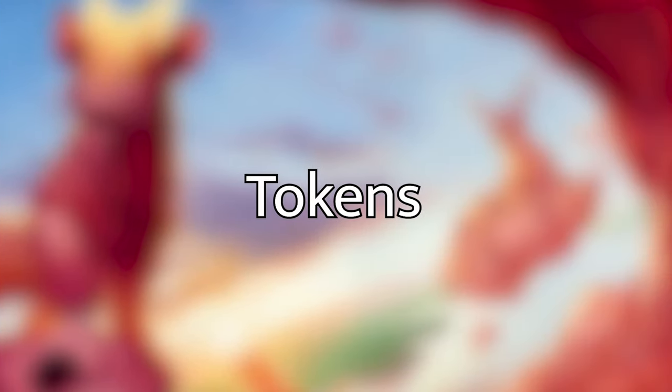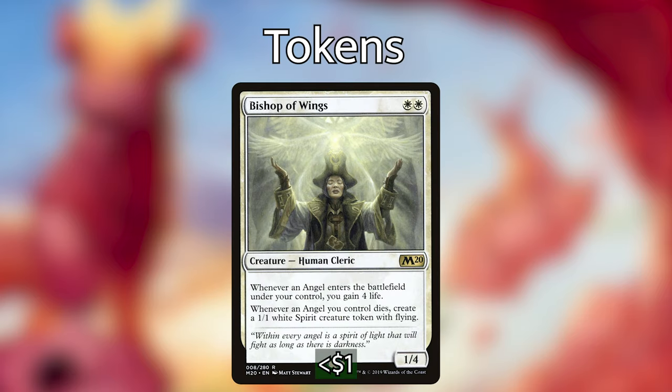Onto tokens — this is the section I am the iffiest about including in the deck, especially without actually playtesting it. It might eventually get completely replaced by creatures with flying, but I like the idea of going high with some flyers and also going wide with the rest of our creatures, especially because we can give our creatures indestructible so easily with Linvala to hold off massive attacks with our huge army of tokens. I'm running Bishop of Wings, which gives us 4 life whenever an angel — aka Linvala — enters the battlefield under our control. It also gives us a 1/1 white spirit token with flying whenever an angel we control dies. So with our Linvala-Gift combo we can gain life and create a token every single turn, which is super fun.